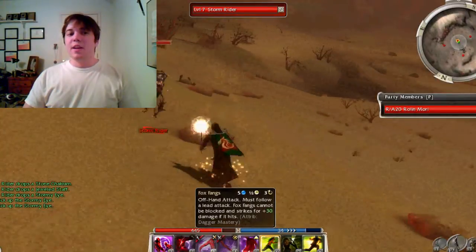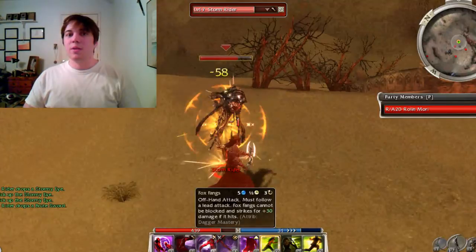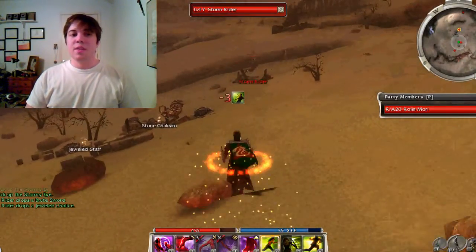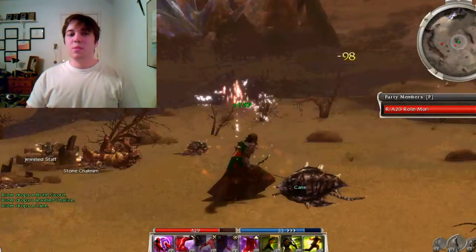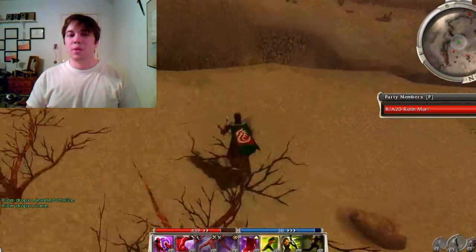I'm getting a lot of bad spawns this run so I can't use my shadow step to get across the crater like I could in previous runs, but it doesn't really add that much time. There was one random spawn in the back — not sure where it came from. I was holding down control to see where they all were.